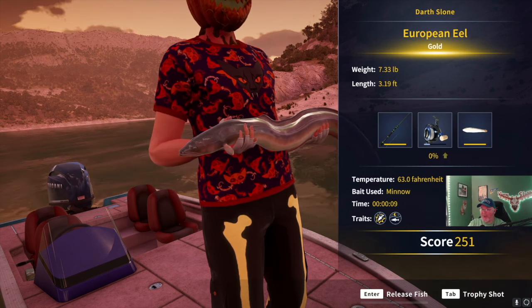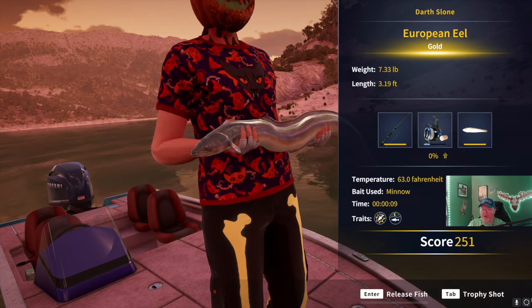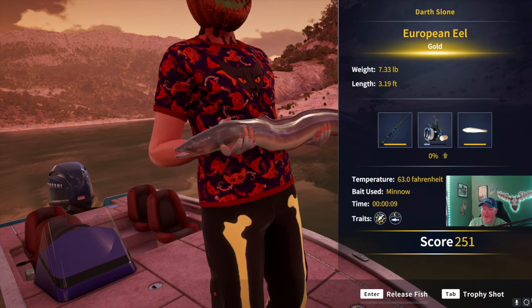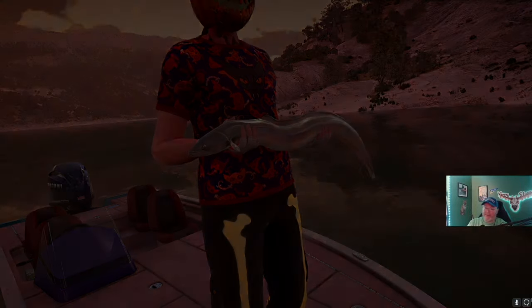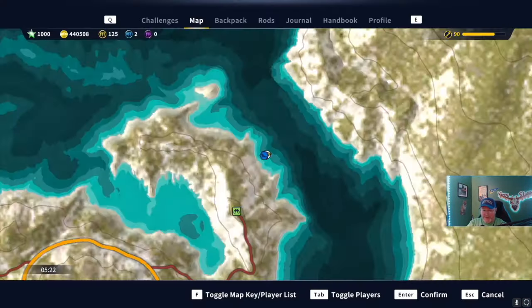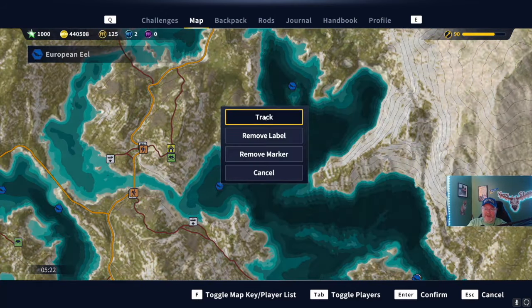Someone commented: what's a goad? That's a gold eel — 7.33 pounds, 3.19 length. I might be a little country, just a little. Let's try some of these other spots out.